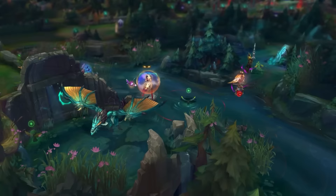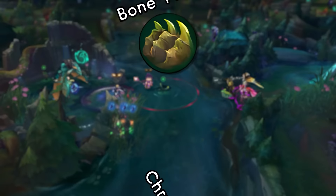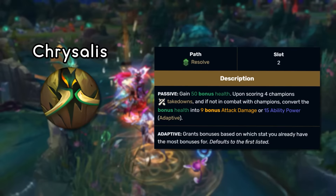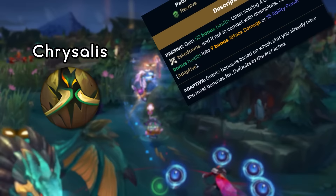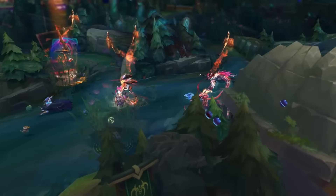For the next one, we're going to talk about some runes — three of them to be exact. Everyone knows about Boneplating as that anti-burst, anti-trade defensive rune, but that was actually the third rune to be in that spot. Prior to Boneplating, there was Chrysalis, where you would gain free bonus health, which would then convert into bonus attack damage or ability power depending on which one you have more of after scoring 4 kill participations. As the name implies, it was a good rune for champions who wanted to play safe in the early game before power spiking mid to late game. What made them switch it for Boneplating was the same reason they removed Deathfire Touch — it wasn't a badly designed rune, it just wasn't a good one either. No matter how you interpret it, it was just extra stats.